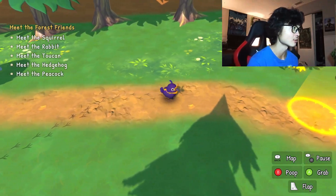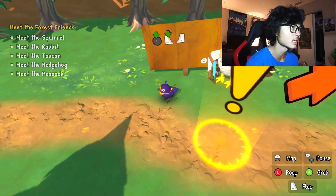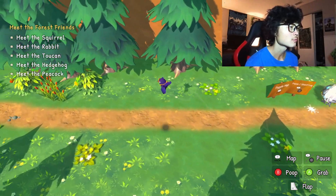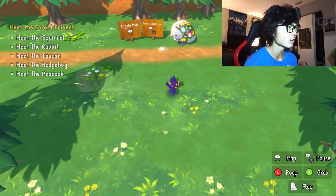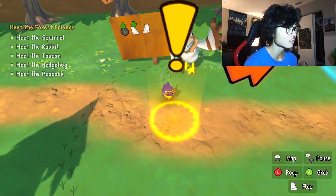My quest says to meet the forest friends: the squirrel, the rabbit, the toucan, the hedgehog, and the peacock. If you hold RT and then LT it gives you like a speed boost ability while flying. I'm trying to figure out how that works exactly — hold RT to fly, then press LT for something extra.